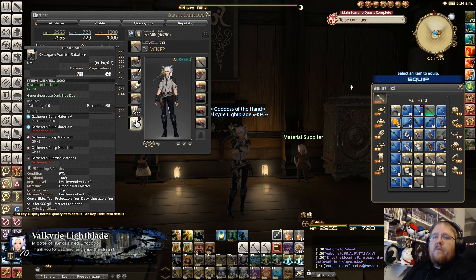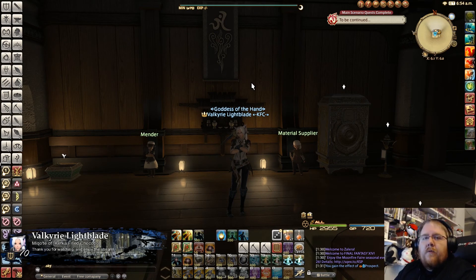For the last item, the boots, we're going to hit the gathering and perception caps. For the guaranteed slots put in two grade five perception materia, then two GP+3, and the last one is a gathering materia — and that wraps it up.